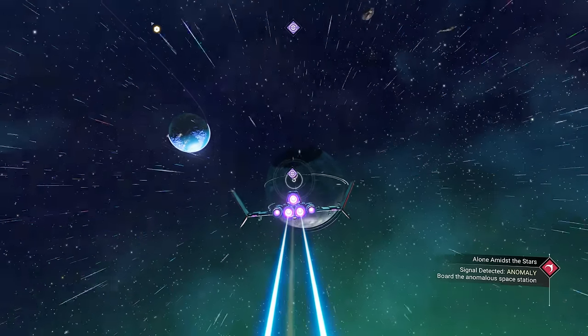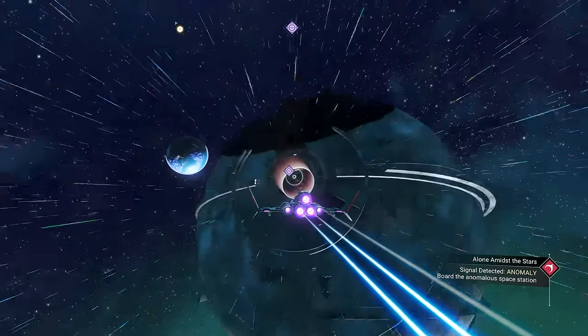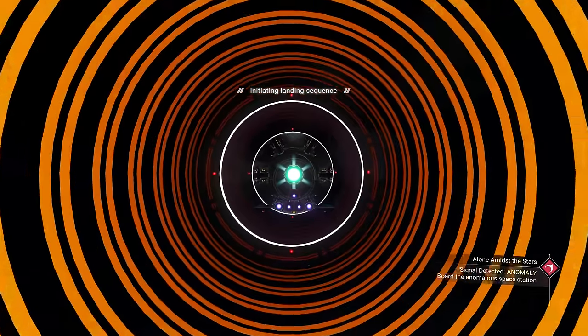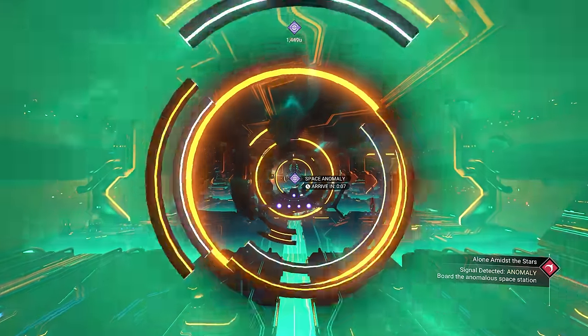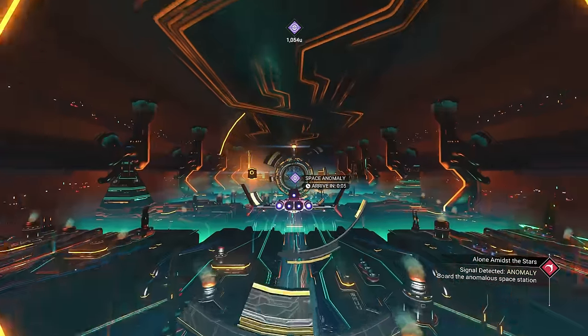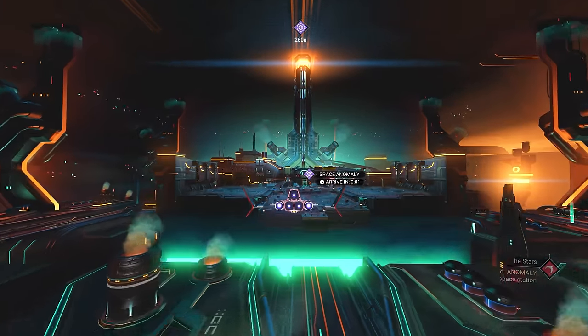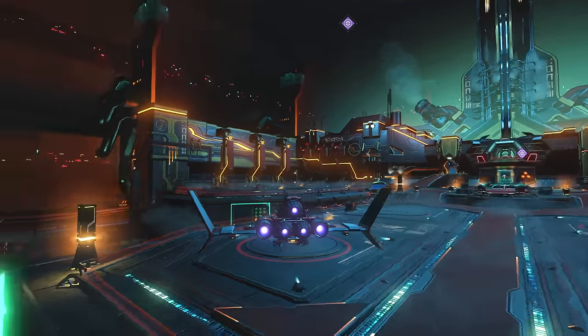This is a very important area in No Man's Sky — it's like the multiplayer hub and also the marketplace that you can call in at any time. Once you go through the tutorial and talk to Nada and Polo and some of the other travelers on the space anomaly, you're able to call it in wherever you want, any other system.